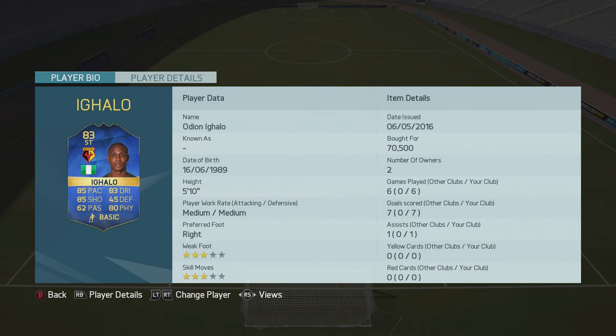What's going on guys, and today we have our first BPL Team of the Season player review. I'm going to be doing Ighalo, the Team of the Season card that came out yesterday. I bought him for 70,500 coins, and I believe now you can get him for around about 50k. In the 6 games I played with him, I got 7 goals and 1 assist.